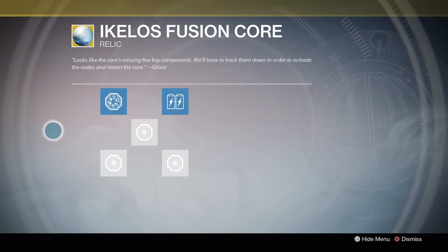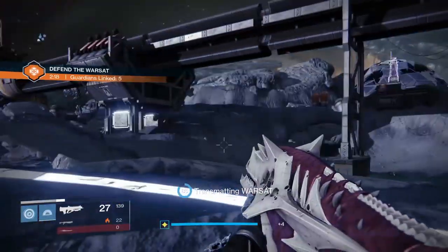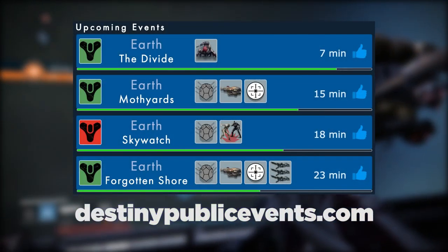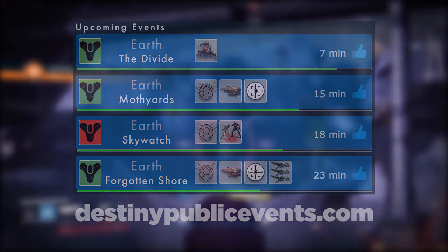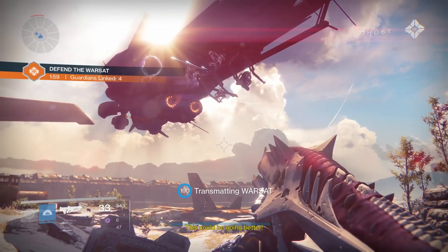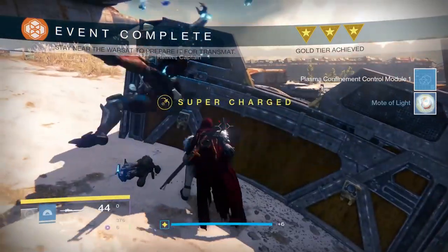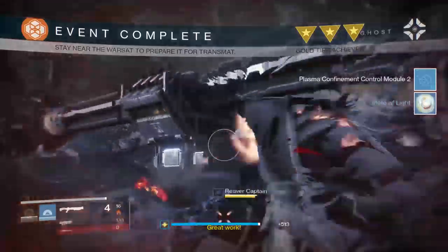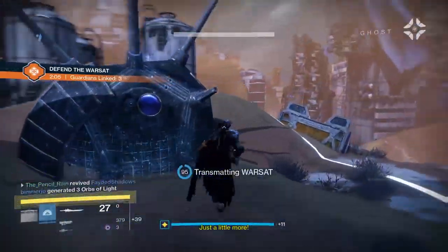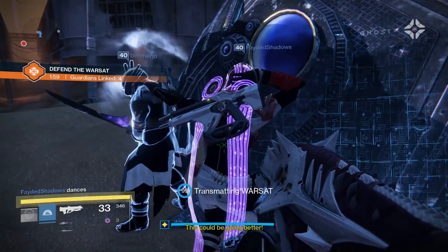The other three nodes are a little bit more annoying. You have to go to Earth, the Moon, and Mars, and complete Warsat public events that appear randomly in those three locations. I highly recommend using a service like DestinyPublicEvents.com, which shows you a timer of when these events are going to kick off. The annoying thing is that even when a public event kicks off, there's no guarantee that it's going to be a Warsat event. I recommend just camping out in the Moth Yards on Earth to get the Warsat event there — that's the most common place to find it on Earth. On the Moon, I recommend doing Archer's Line; it's almost always a Warsat event there. Mars is a little bit trickier — I recommend running between the Buried City and Scablands and just waiting for the Warsat events to kick off there.